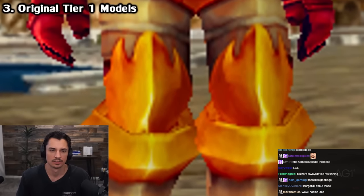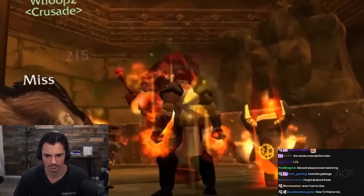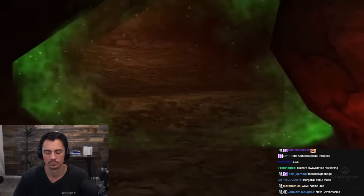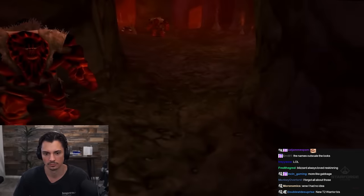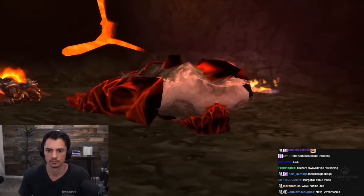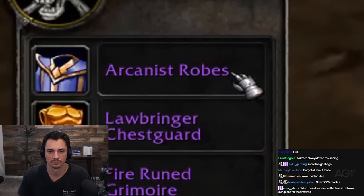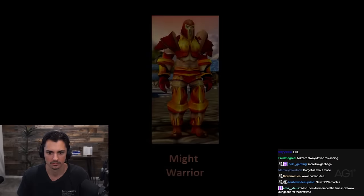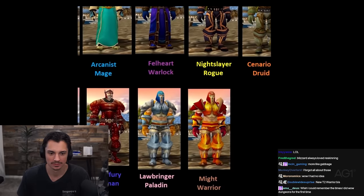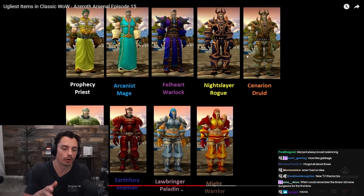Lesser known still are the original Tier 1 models. You've finally done it - you've grinded for months, obtained level 60, ran dungeons, and you're ready for the Molten Core, a 40-player raid that only the most elite players would overcome. Such an extreme task deserves extreme rewards. Behold the legendary armaments of the Core - the fabled artifacts guarded by the minions of Ragnaros, the defender of McDonald's. There are essentially four unique armor sets for cloth, leather, mail, and plate, all sharing different colors.